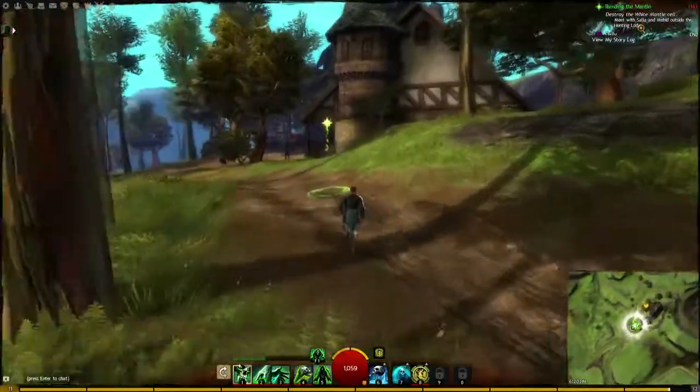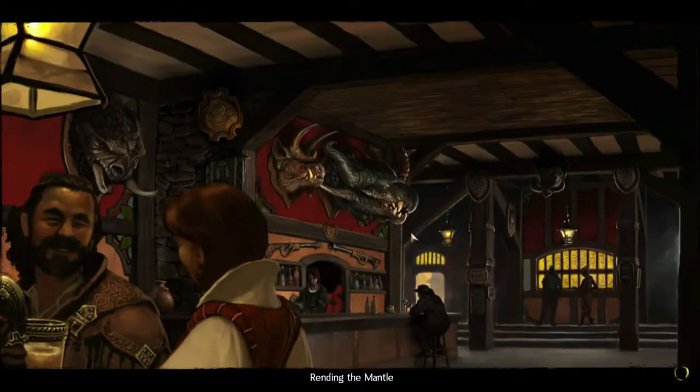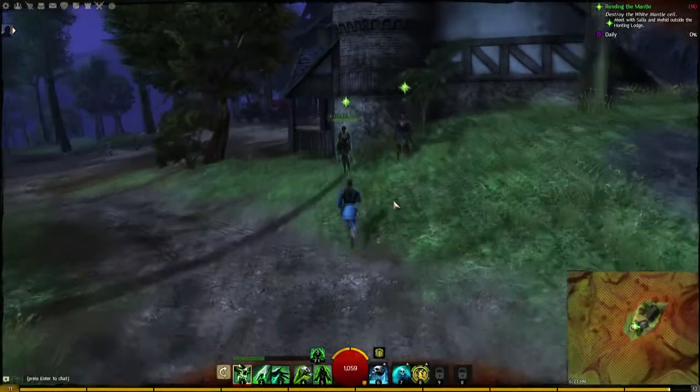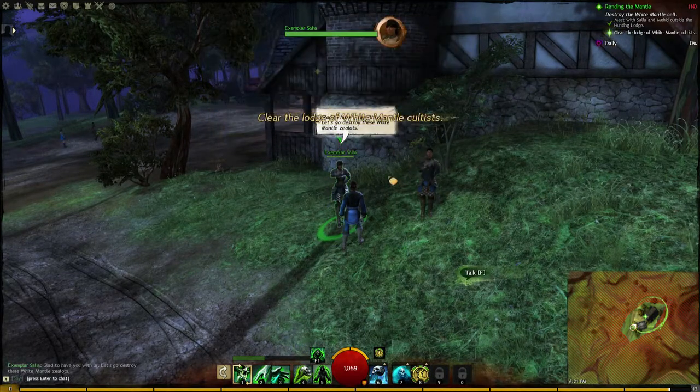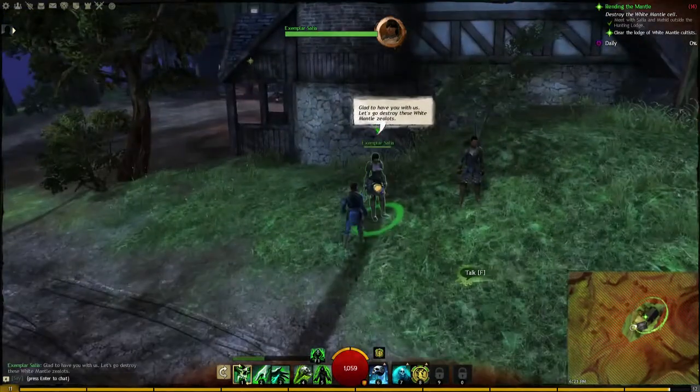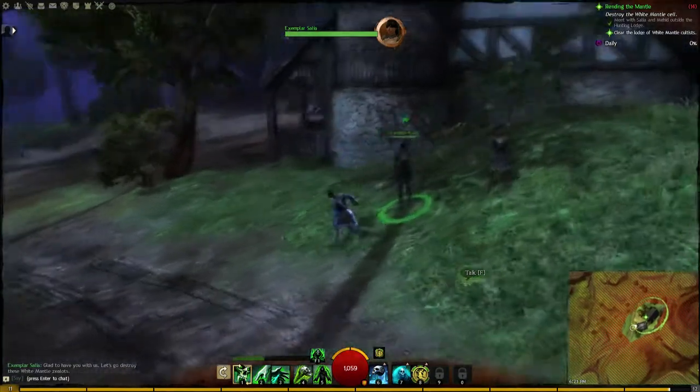Destroy the White Mantle Cell. Meet with Salia and Mahid outside the Hunting Lodge. All right. Good to see you. Are you prepared? Yes, absolutely. I'm always ready. Yeah, let's destroy them.